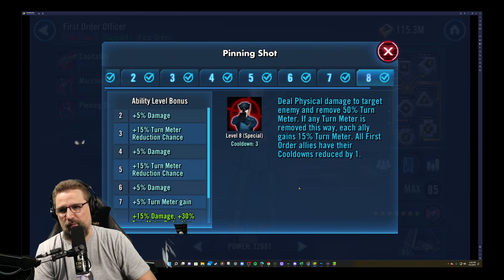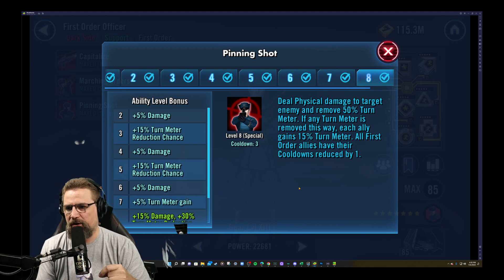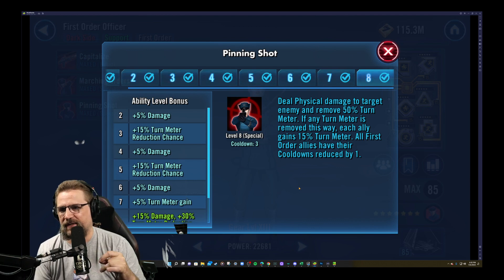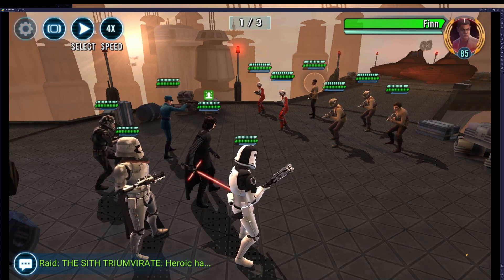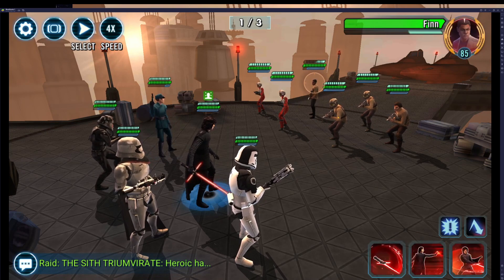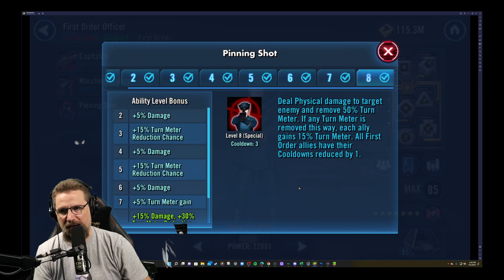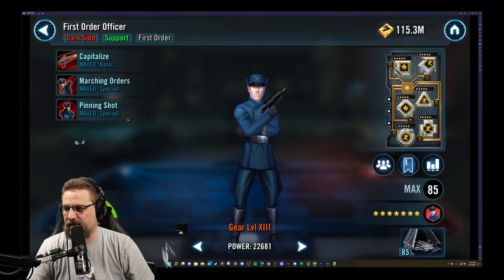And then my favorite ability on this guy — Greedo-esque. Deal physical damage to a target enemy and remove 50% turn meter. That means you need potency. If any turn meter is removed this way, each ally of Foo's gains 15% turn meter, and all First Order allies have their cooldowns reduced by one. By far my favorite ability — you are removing turn meter and passing turn meter to all your allies. You cannot ask for more than that. That's Greedo and Imp Trooper-esque right there.